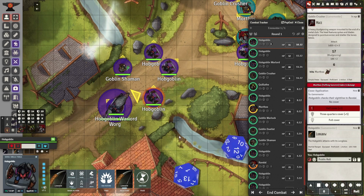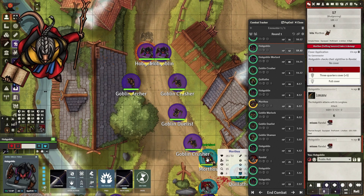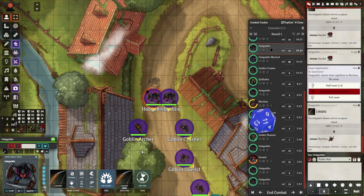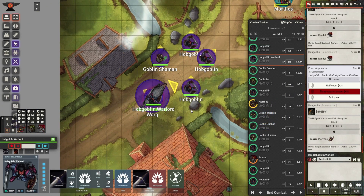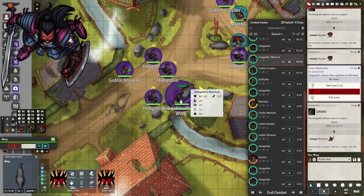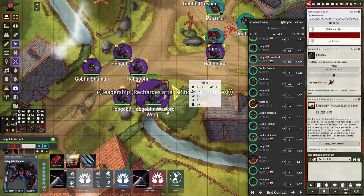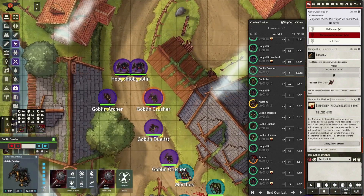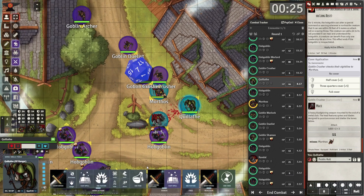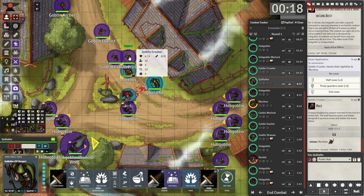Our warlord is going to hang back and use his leadership to boost the effectiveness of his soldiers. He doesn't want to get killed — if he dies, the hobgoblins and goblins might perform a disorderly retreat. He needs to stay alive to prevent that. The hobgoblin warlord charges to the front and activates leadership, boosting all friendly units with a +1d4 attack bonus and +1d4 to ability checks. He takes a frontline position because he has plate armor and a high armor class, extending that buffing aura to all soldiers in his strike force.